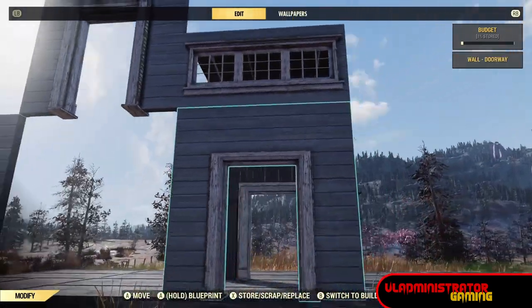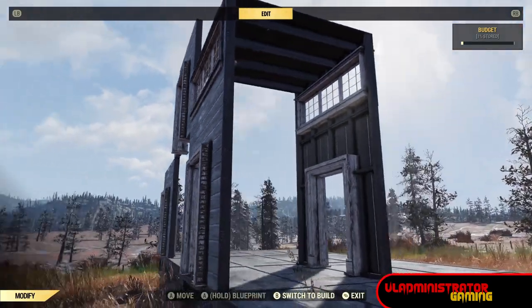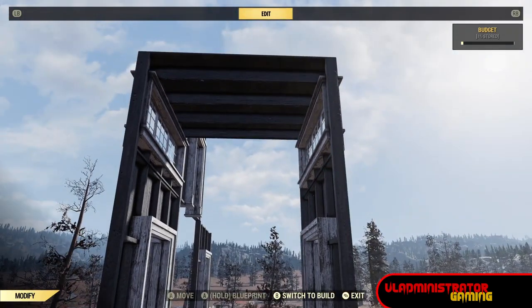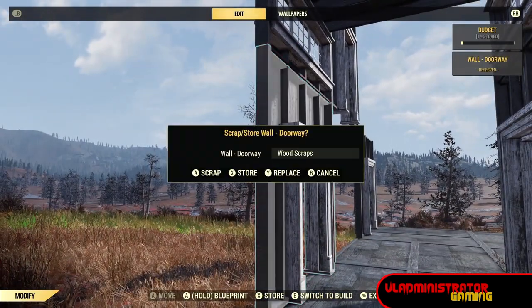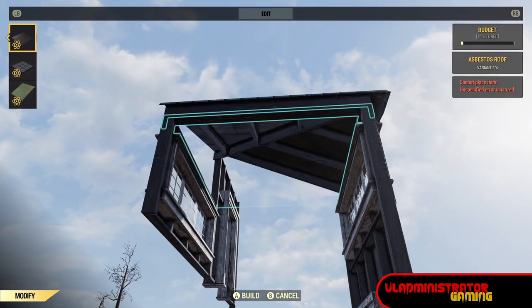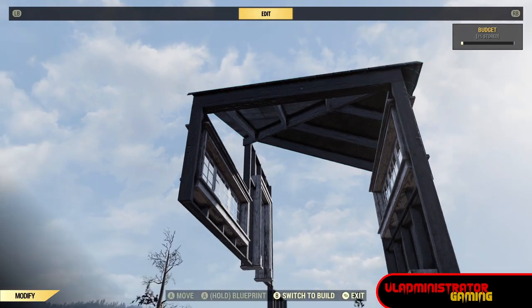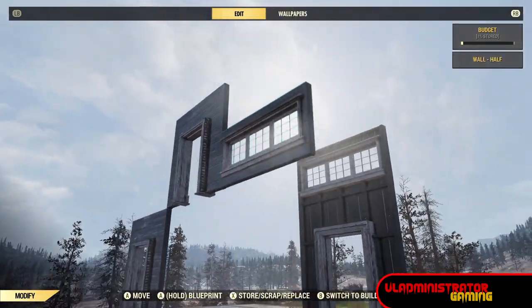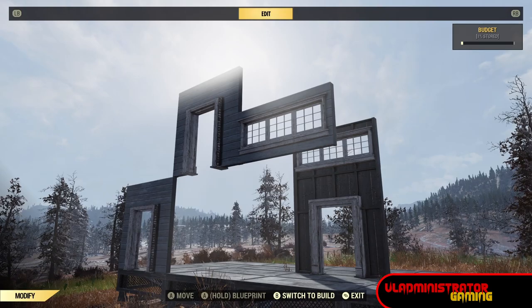Maybe you want a floating half wall. For that I built this little A-frame — just a full wall, half wall, roof on both sides. Now we can delete one of our whole walls, edit our roof to be angled so it no longer attaches to that half wall, and then remove the roof and we have a floating half wall.